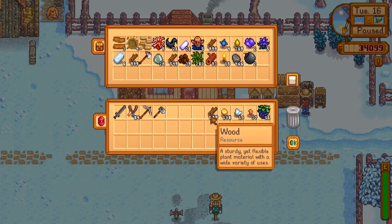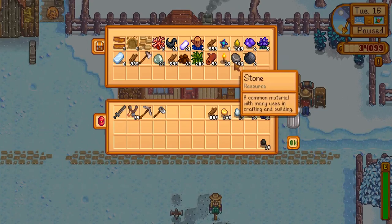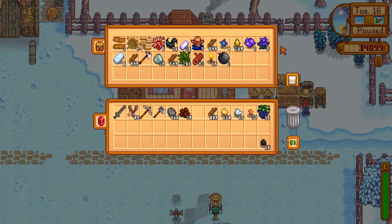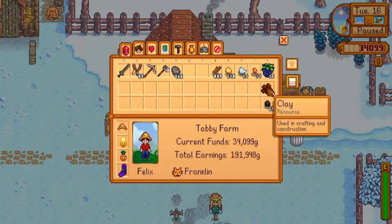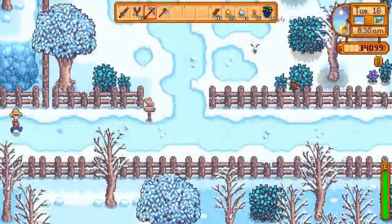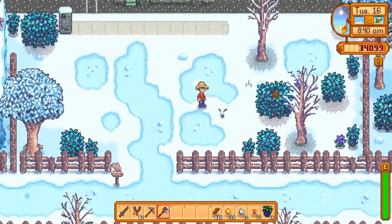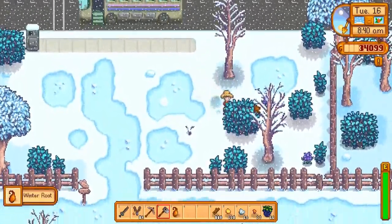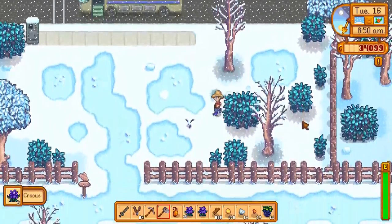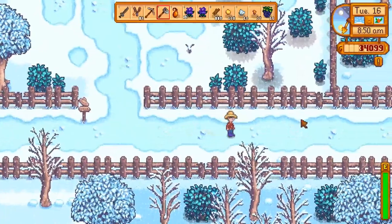Alright, let's check out the carpentry shop. We're going to make the chicken coop bigger. I'm pretty sure all we need is wood and stone but we might need clay — we shall find out. The silo is last priority. There's a flower — two flowers, nice. I guess there's more stuff in the ground during winter because a lot of the foraging stuff is in the ground. That makes sense.